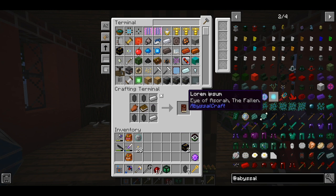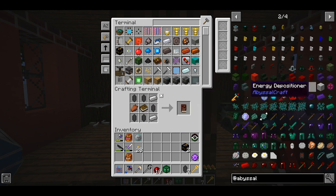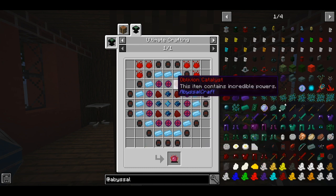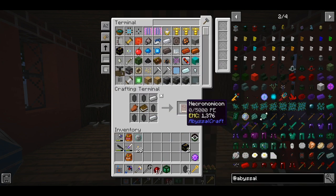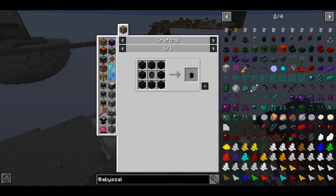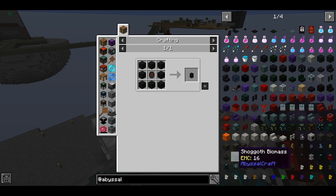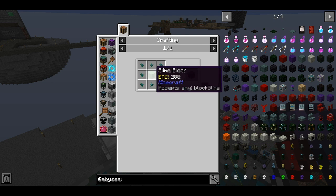I thought we should go alphabetically and start with Abyssal Craft because we are going to need 12 oblivion catalysts in order to make the philosopher's stone. So let's start with making the necronomicon. The next item we need is called a monolith stone — there's no recipe for it because they get spawned by shoggoths. We're going to need to spawn shoggoths; there is a shoggoth biomass which makes shoggoths spawn and there is a recipe for it.